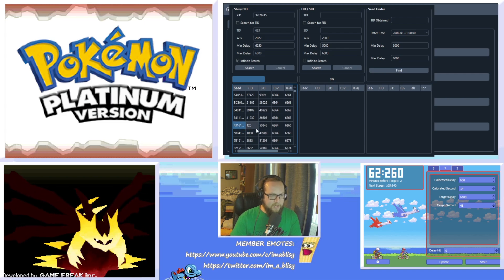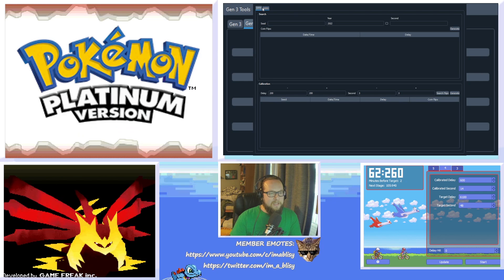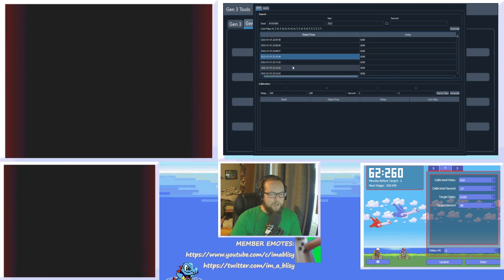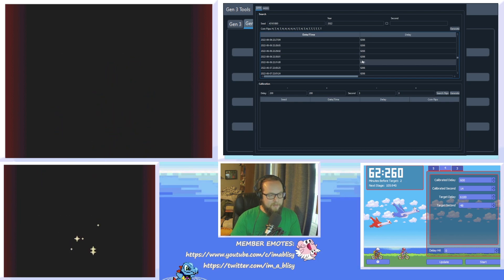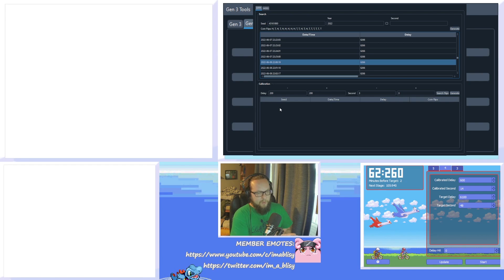Go back to the main window, click Gen 4 Tools, and click Seed to Time. In Seed to Time, make sure DPP is selected and paste your seed, then hit Generate. You'll get a bunch of options with a specific delay — these are all dates and times you could launch your DS. I usually scroll to a date and time that's meaningful, like a birthday. I can't find my birthday, but we'll go with my birth month. We'll do this one — seems fine.